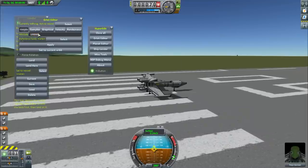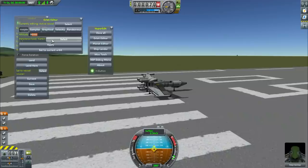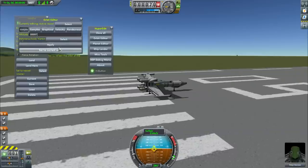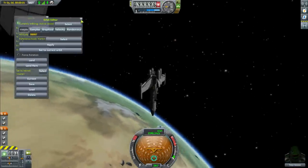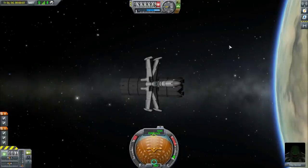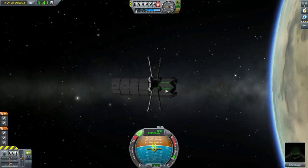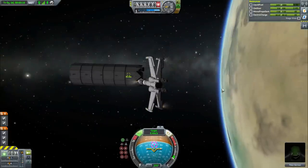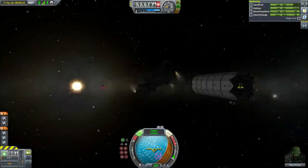We'll put this into the same orbit again. I need to get the numbers right - I'm tired, don't judge me on my maths. We'll back up a bit using Vernor thrusters. I want to set a target. I think they've improved targeting in 1.2 - it seems much easier, you don't have to find a specific little point.